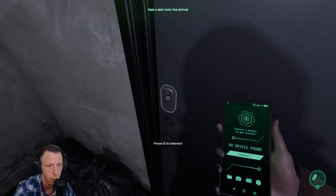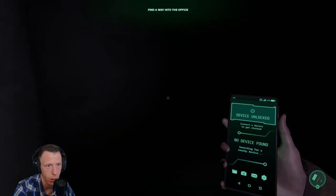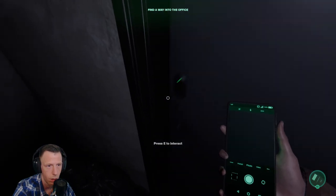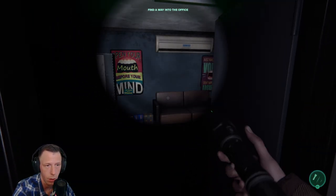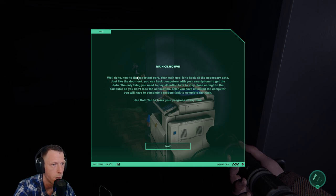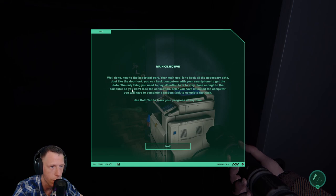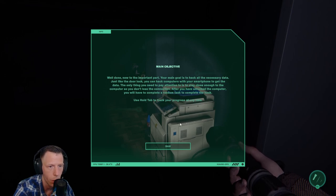Hey, the light just switched on by itself! How do we get to the flashlight? Main objective — well done. Now to the important part: your main goal is to hack all the necessary data. Just like the door lock, you can hack computers with your smartphone to get the data. You need to stay close enough to the computer so you don't lose the connection. After unlocking the computer, you'll have to complete a random task to complete the hack. Hold Tab to track your progress at any time.